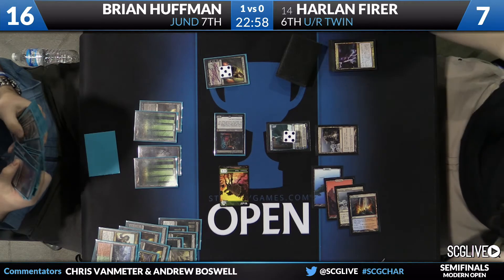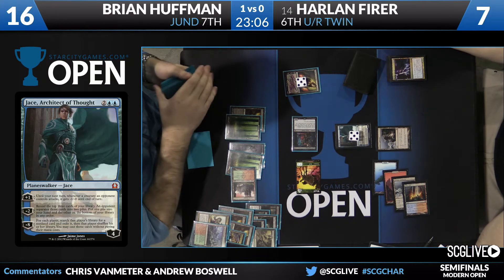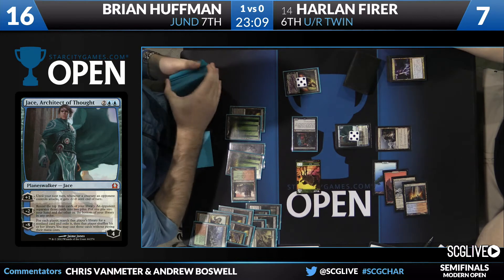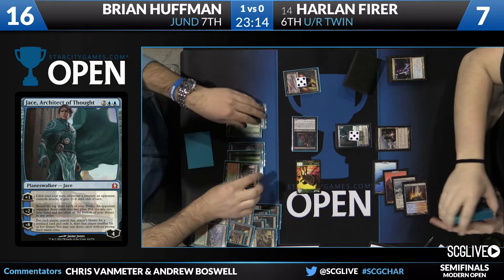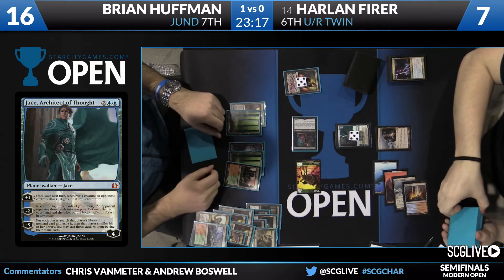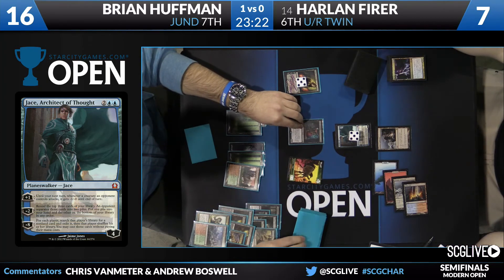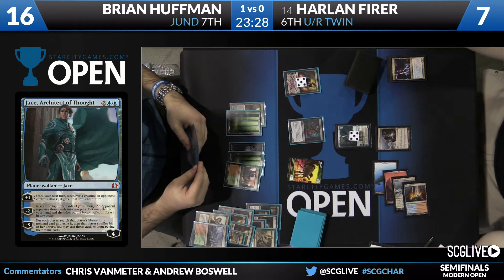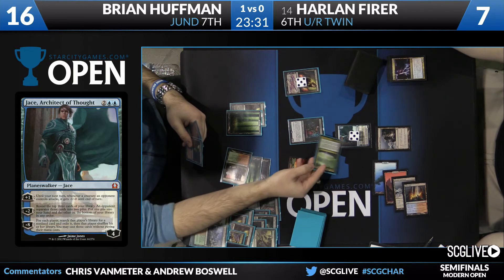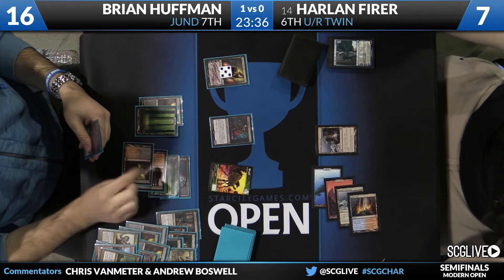For sure. While Jace is a great card on a smaller board or one without as much pressure, Harlan doesn't really have the opportunity to get any kind of value off of it, and it's likely going to die to just a one-for-one removal spell while Brian is still pushing more damage. Brian is in the lead and looks like in a good spot to take this game, and if that's the case he could end up in the finals against Bob Huang — we saw what happened last time they played. I think things are looking really good for Bob, despite that last win not being the most exciting and not one he felt super good about. He's definitely feeling good about his chances if this Jund deck takes this game.